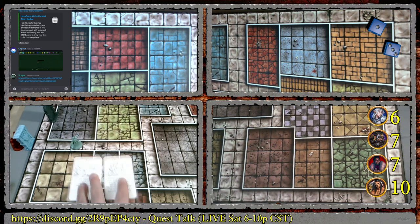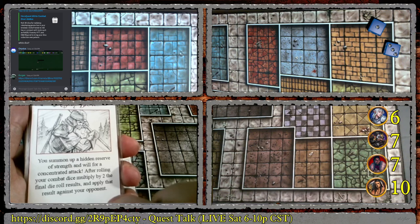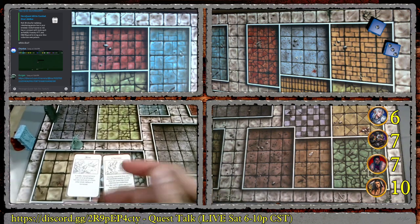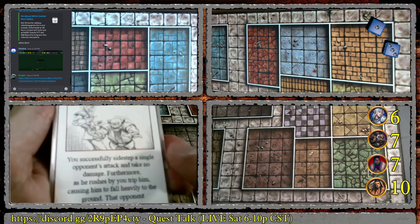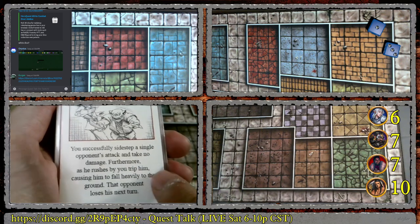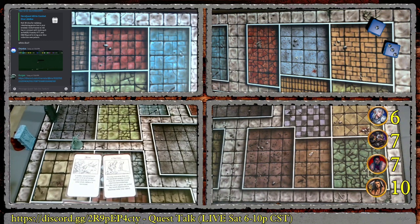Let's draw cards for the Barbarian as well. First card: Mighty Blow — hidden reserve of strength; after rolling combat dice, multiply two of the final die results and apply against your opponent. Second card: Dodge and Trip — successfully sidestep an opponent's attack and take no damage; furthermore, as he rushes by you trip him, causing him to fall heavily to the ground and lose his next turn. Writing those down — Dodge and Trip, Mighty Blow for Barbarian; Feint and Charisma for Dwarf.